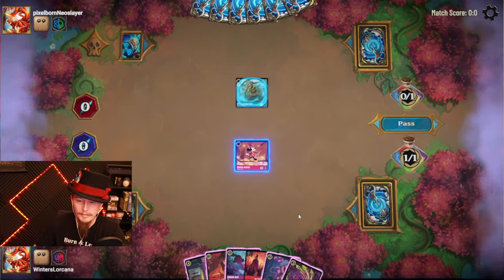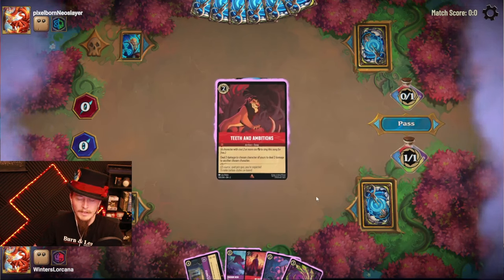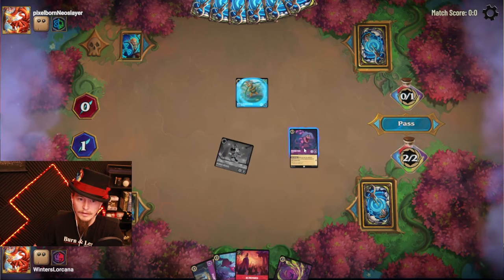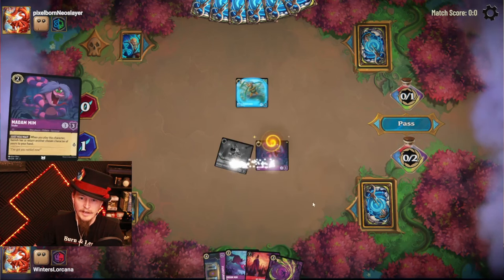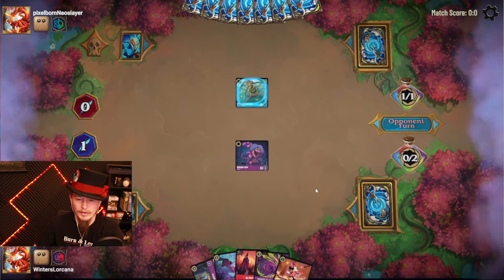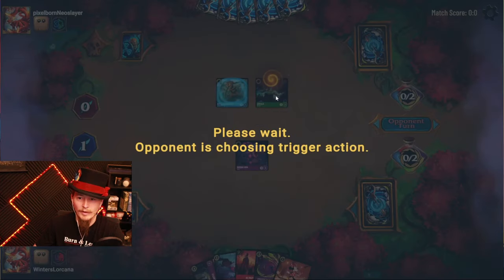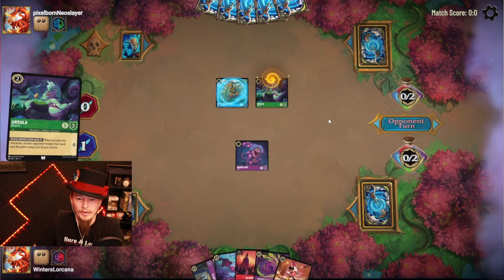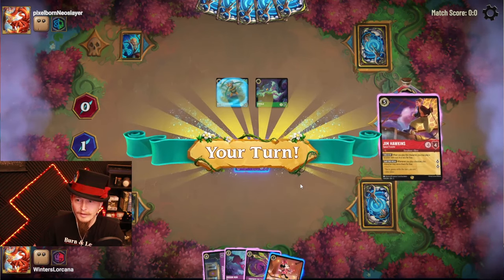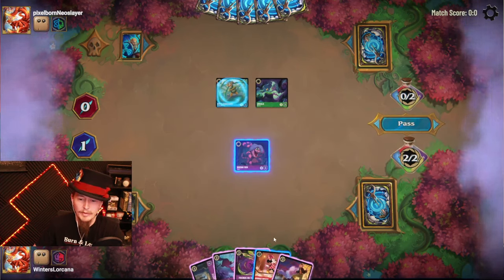Need to ink. Quest Snake, bounce, pass — I got an ink for next turn. Ray. That is pretty aggro. I do have a couple songs. They're gonna take the Be Prepared — that is okay with me. With Jim Hawkins.